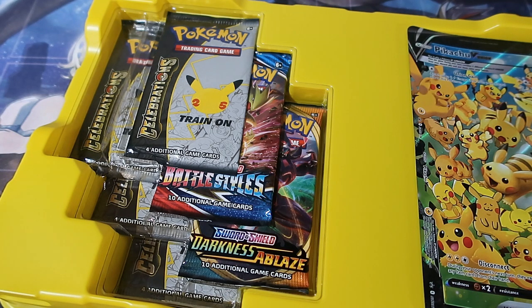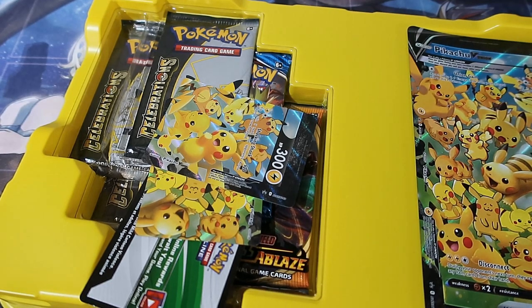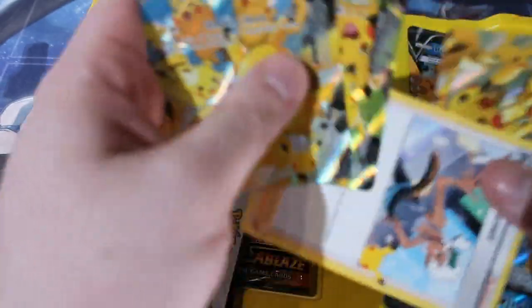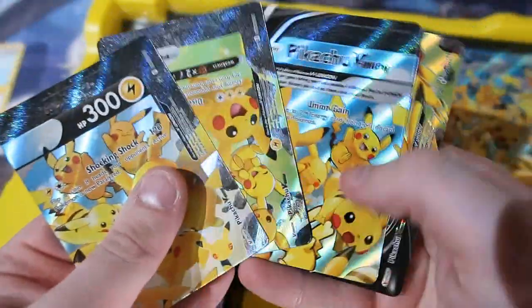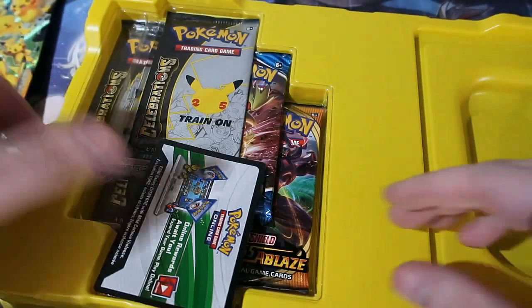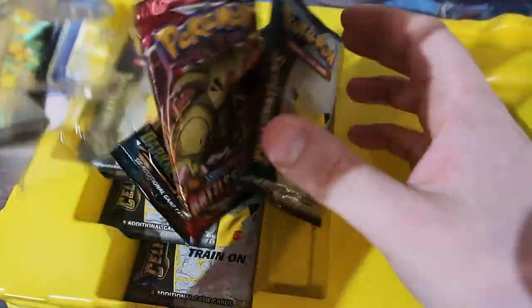I just want them just to go in the collection to finish it all off, but Pokémon does not want to give it to me. I'll sleeve up these cards really quick. You get yourself a normal common promo card, but you also get all five pieces of the Pikachu V Union and the ginormous card, which is worth quite a bit of money. There is your code.